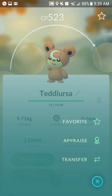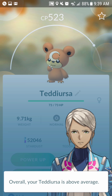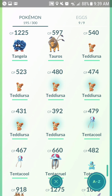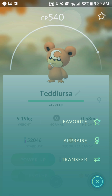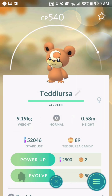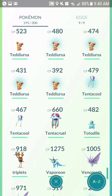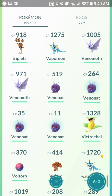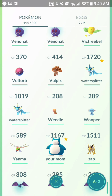Here's another tip — you can do the Appraise feature. This one says it's just above average. I'm really trying to find the highest CP one. They added a feature — not in this update but another update — where you don't have to type in all the IV stats manually; it tells you the CP and its battle potential.